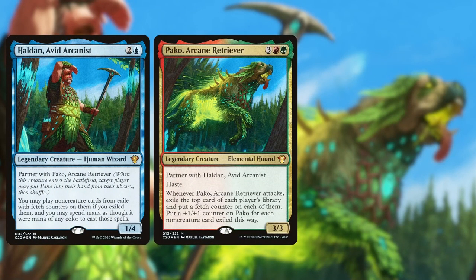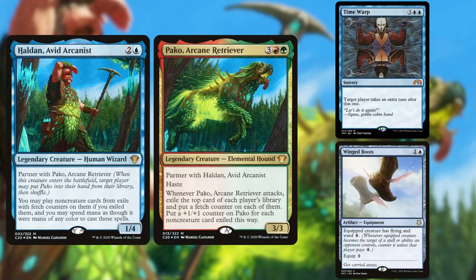Bringing up the rear, we have Steve on Paco-Haldan. This partner pairing can generate a huge amount of card advantage right out of the command zone. The deck's strategy is to go all-in on casting and protecting Paco, then use Paco to grind out the mid-game, and Haldan to smother opponents in card advantage in the late game. Often it wins by infinitely recurring extra turn spells. But without further ado, let's get onto the gameplay.